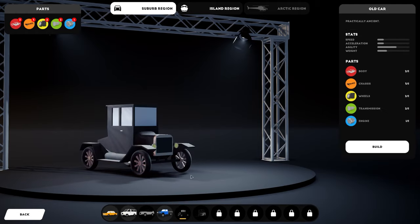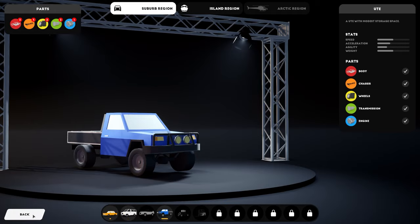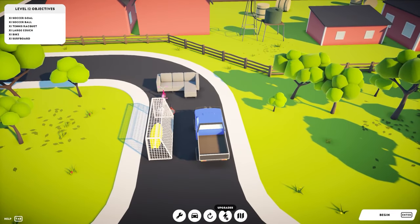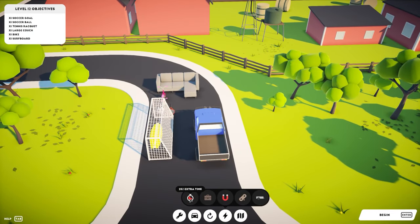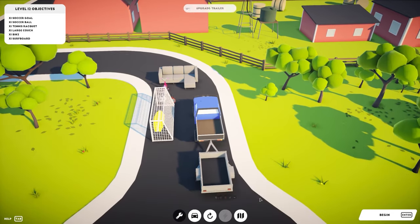There's also something that looks like a Model T type thing, and a forklift which sounds really good but is quite small. I'm going to stick with the ute. You can also get certain upgrades — in this case we've got 25% extra time, leave item behind, a magnet, rope, and a trailer. The trailer will give us more options for pulling things along.